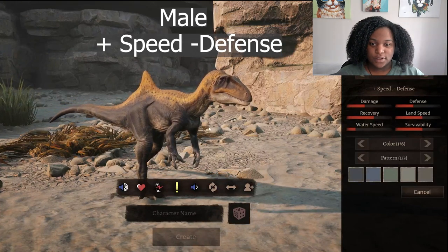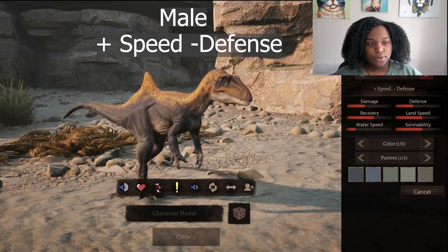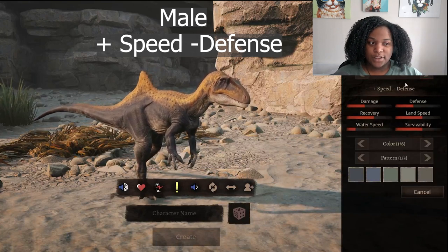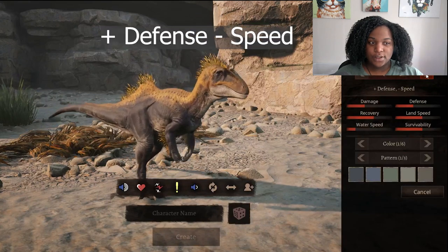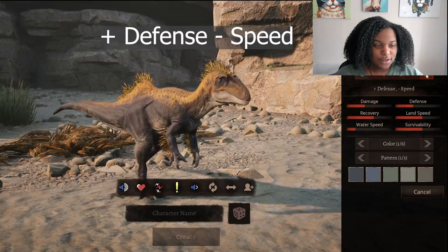Our male skin is still the bright orange and blue. This is the speed and minus defense. This is the balance skin for males. This is the defense minus speed skin.